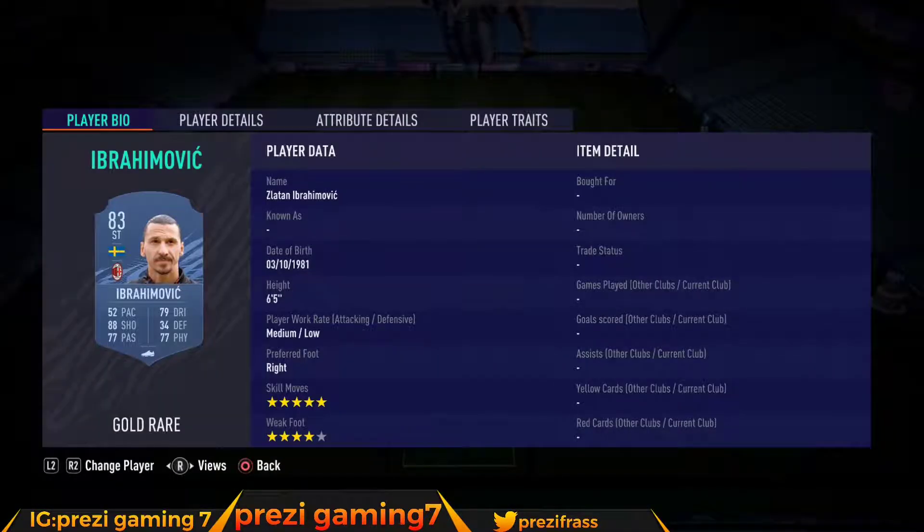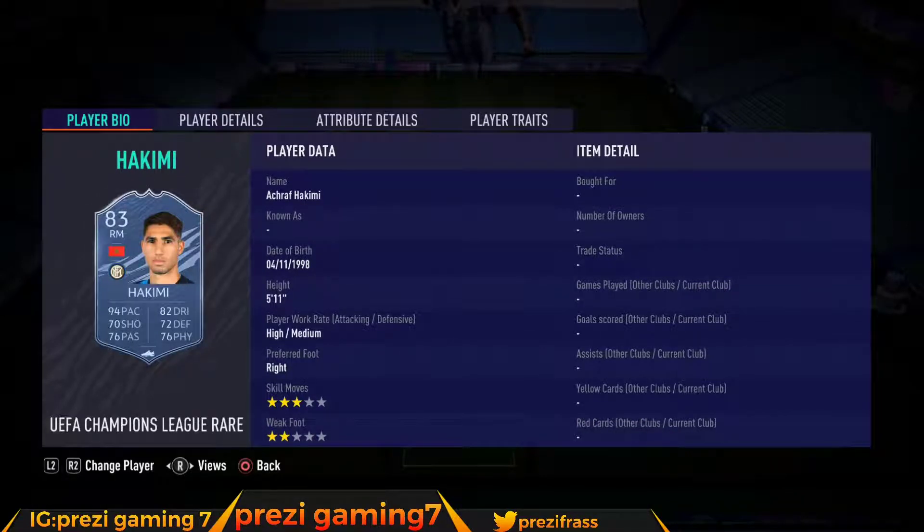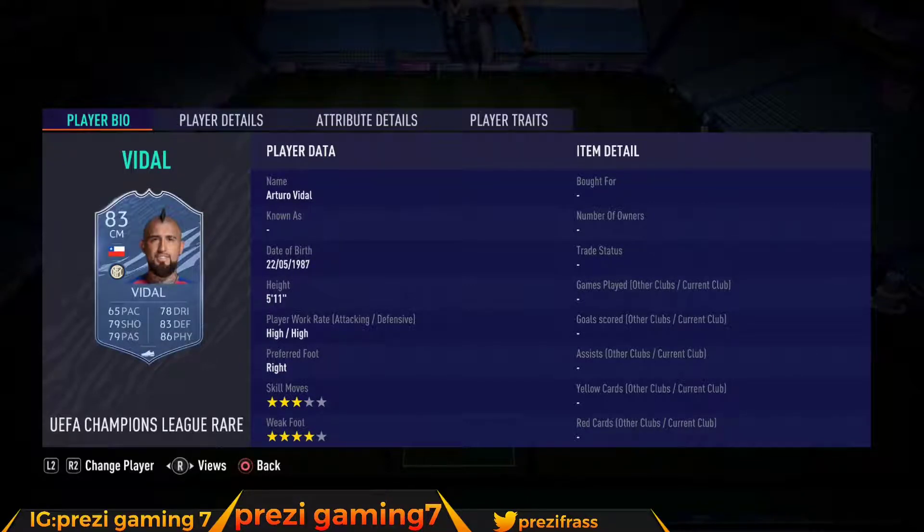First up we got Zlatan coming in at 1,500 coins, we got Nangolan at 2,000 coins, we got Thorgan Hazard at 1,800 coins, we got Hakimi at 2,000 coins, we got Witzel at 6,000 coins, and we got Vidal at 1,800 coins.